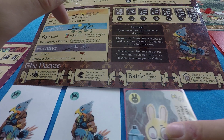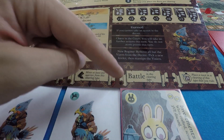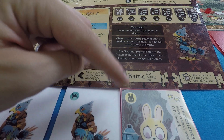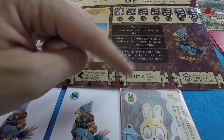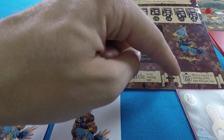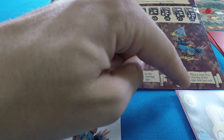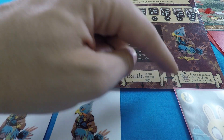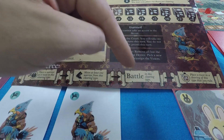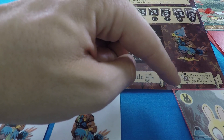If you successfully complete your turn, in the Evening phase you score victory points based on the number of roosts built and discard down to your hand limit of four. The reform action allows you to discard a card to move one card of the same type to a new slot in the decree — using a bird card you can move any type. This helps you manage the decree. But the decree will inevitably grow uncontrollable and you'll go into turmoil eventually, at which point you reset the decree and choose a new leader.